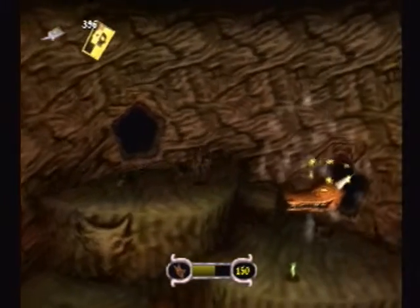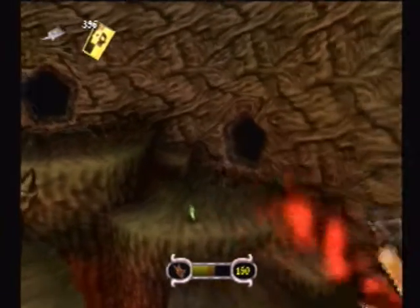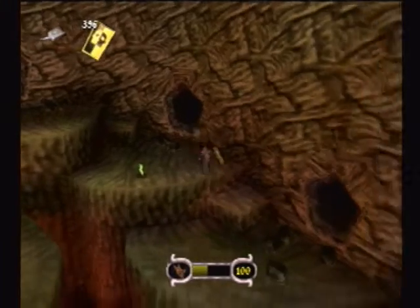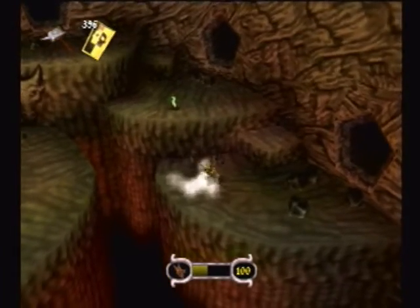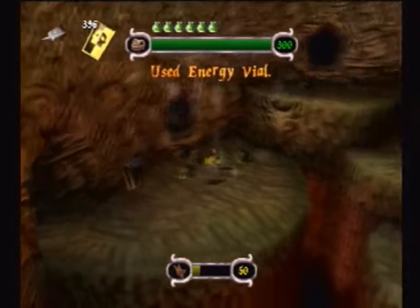He has a set pattern — he will just keep going clockwise, and the way the rocks fall is also preset. All you have to do is just be one zone to the left of him. So just keep circling around like this, and it only takes five sets of rocks to defeat him.